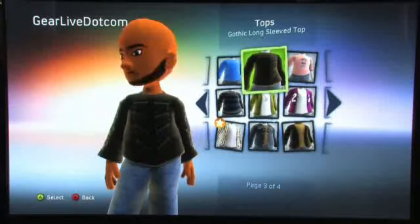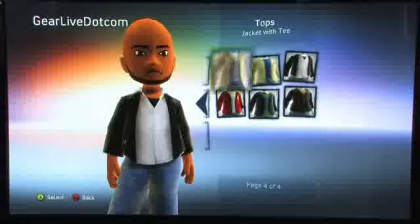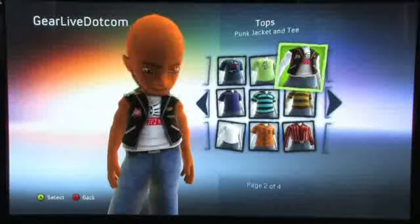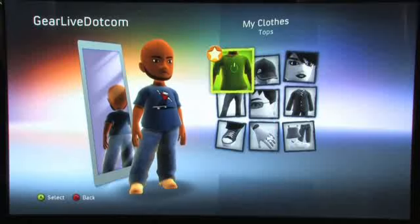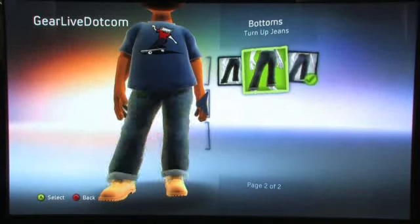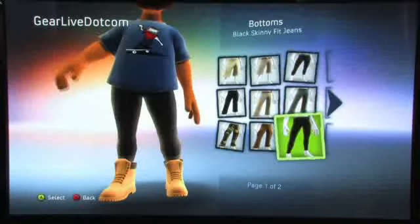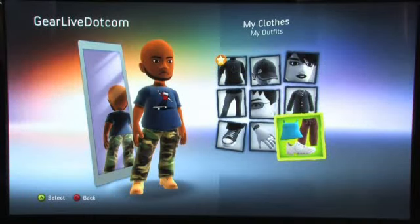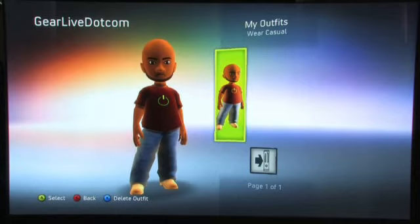If you want to be outlandish, you can start wearing things like this — jackets, the Rockabilly top. And then you have a mirror behind you so you can see what everything looks like from the back. There's punk pants, skinny jeans — it's just insane. You can actually save all your different outfits, so you can have specific outfits that you like or want to feature, and go back and put a previous one right back on.